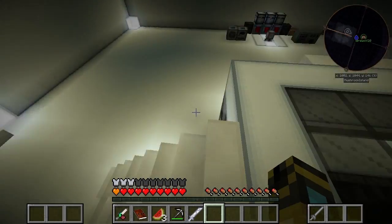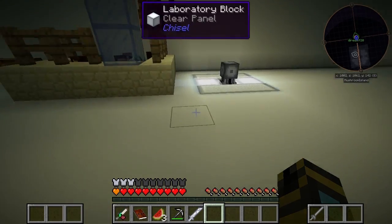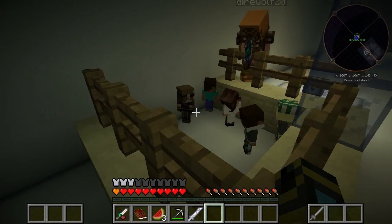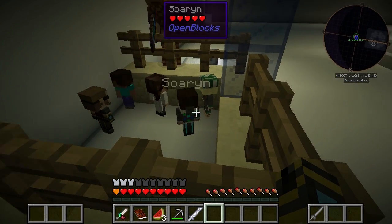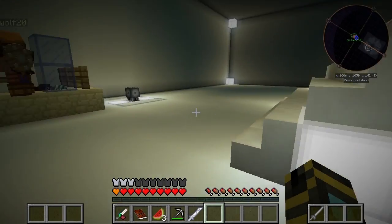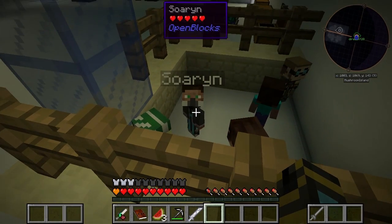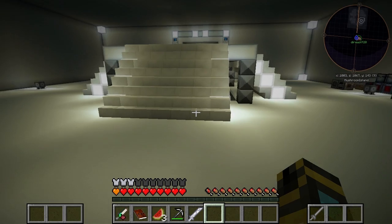Hello everyone, this is Direwolf20 and I'm joined here by Mini-Paw, Mini-Wolf, Mini-Algorithm, Mini-Sorin, and Mini-Fireball. I don't know why Sorin's here. He usually turns up when you least expect it and want it. Well, at least he's not vomiting UU everywhere. Give him some time.